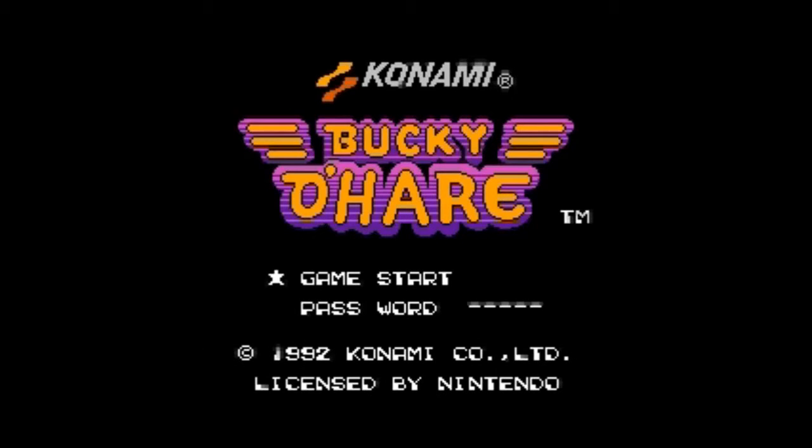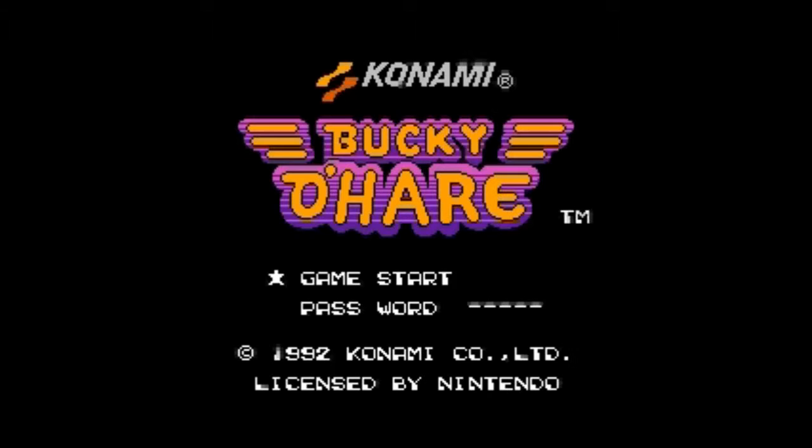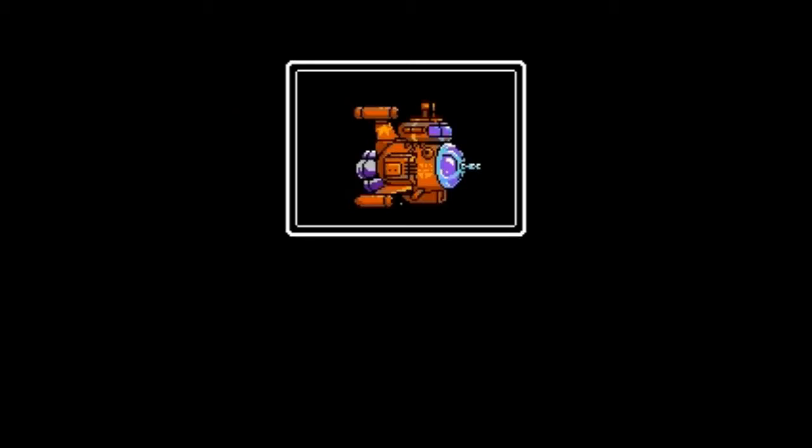It's AC the Consular, getting ready to croak some toads in Bucky O'Hare by Konami. This was probably one of my favorite cartoons growing up as a kid. I truly don't remember why — I mean, I was like five or six at the time. It's got a green rabbit. Gonna do a little post-commentary here, so let's get this game started and see what's going on.